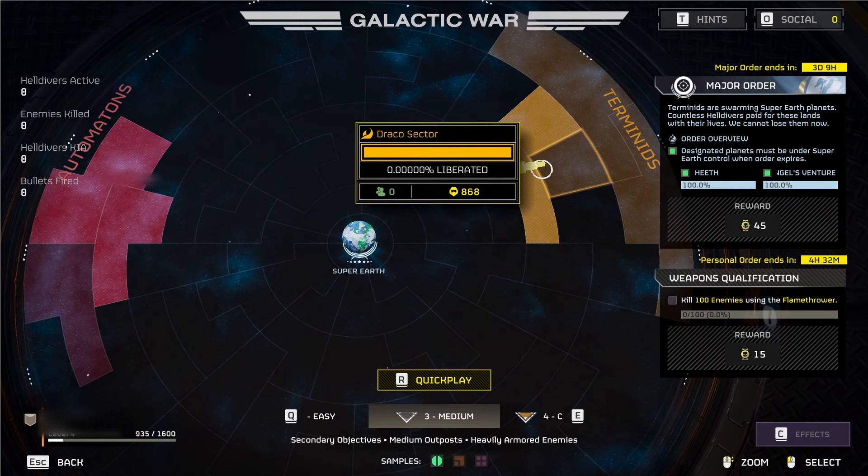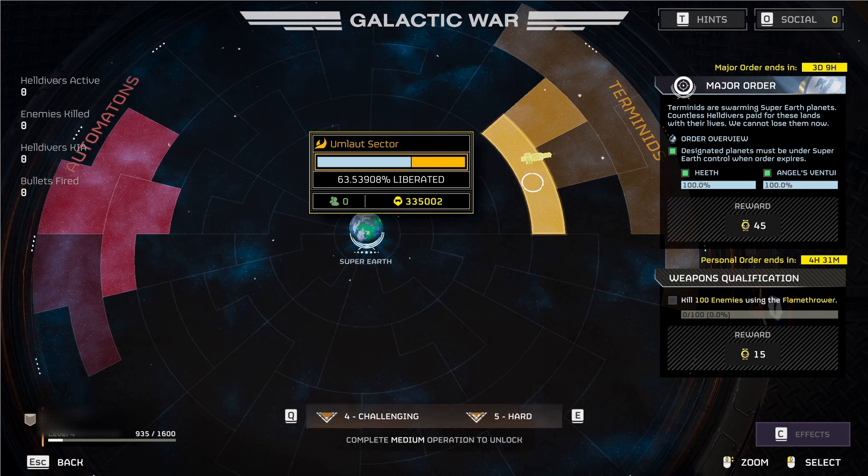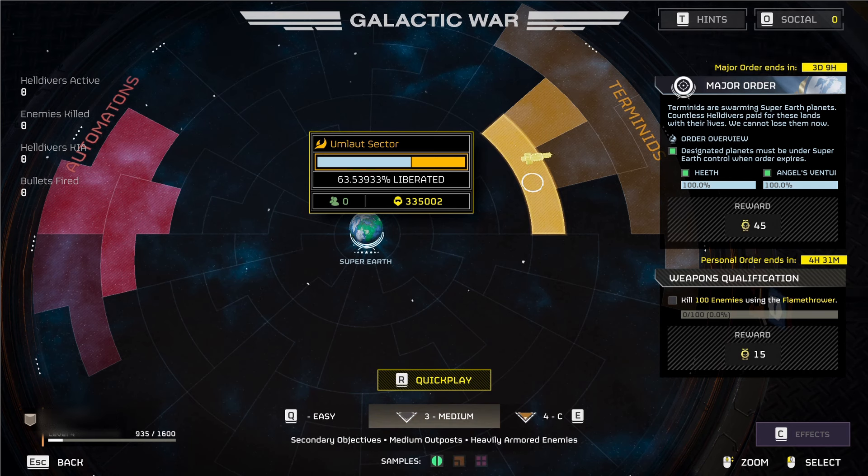The way this works is that these numbers represent missions that have been successfully completed. Every time you jump into a mission in one of these sectors, you're helping to liberate or un-liberate that sector. If your mission is successful — you don't back out, you complete your objective — it counts towards that sector being liberated. If you don't manage to complete your objective, it counts towards that system not being liberated. Right now, it doesn't matter whether you're going on an easy or super hard mission; you are going to be liberating a planet by 0.0001% if you're successful.